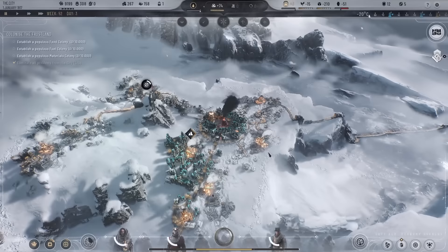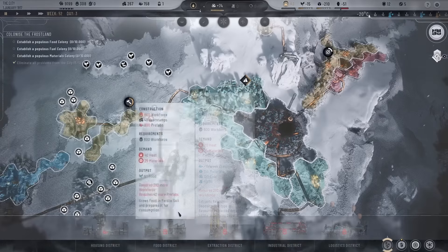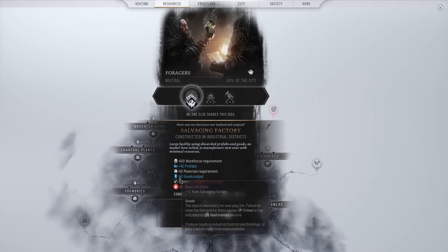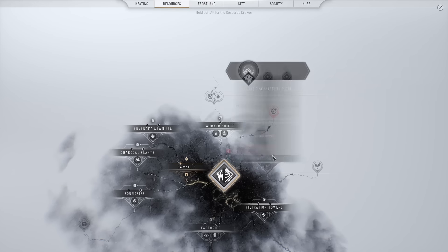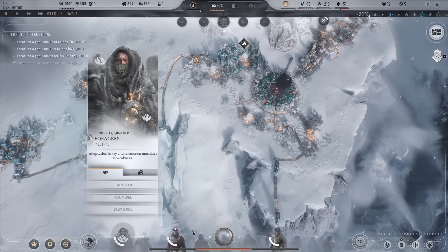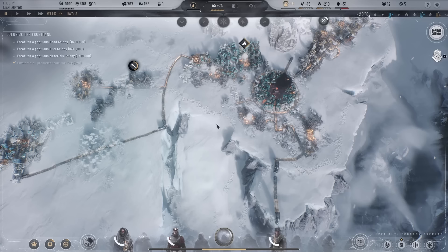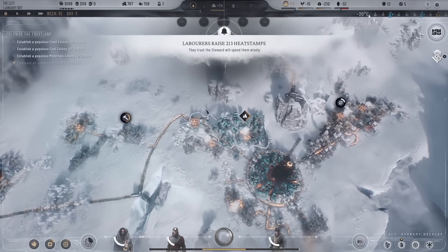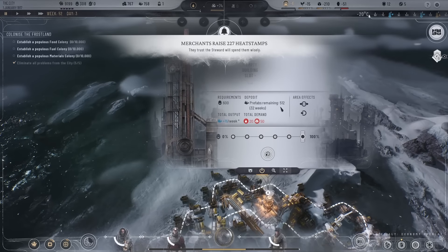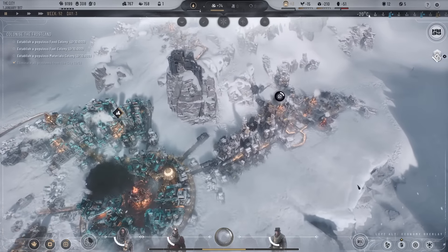The population is growing again — that was from the first lot of people coming in. For research, let's go for factories — the bio-waste hothouse — and then we can raise funds as well because we've hit that 50-week cooldown. They've got so much money. We might have a problem with prefabs — there's 512 over here so we'll need to be wary of that. Let's expand this district, change it to goods, and then expand that one too.